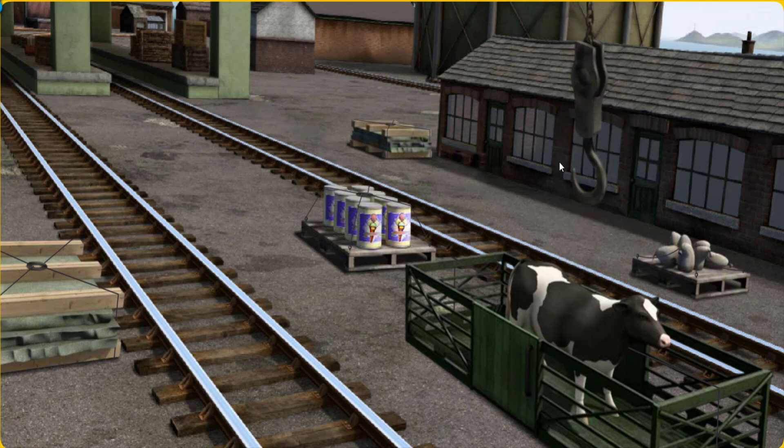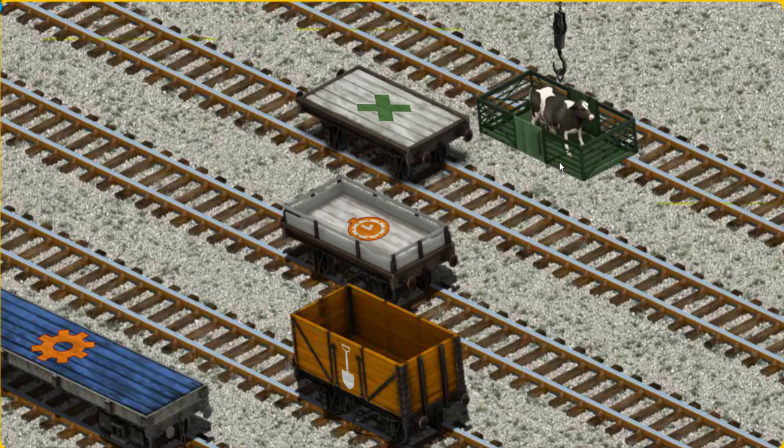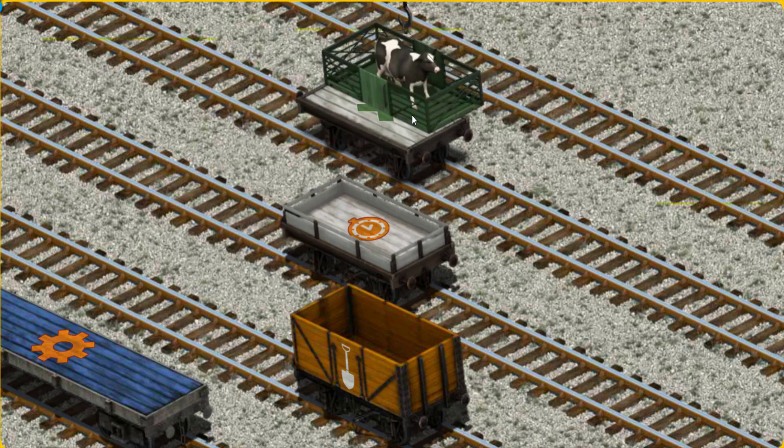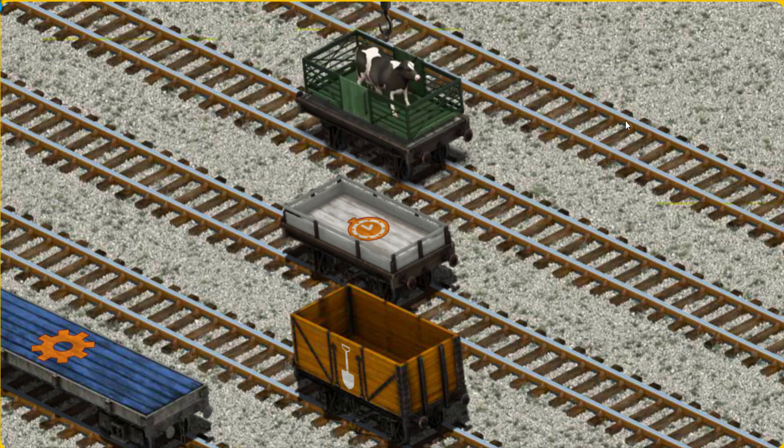You found it! Let's lift and load. Now the cargo must be loaded. Help Cranky find the white flatbed with the X. There you go!